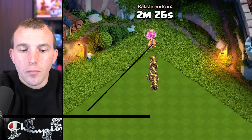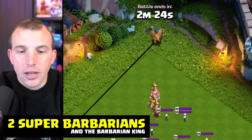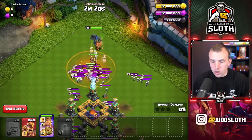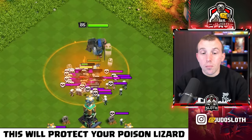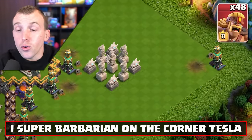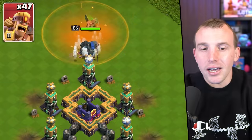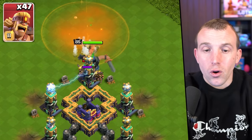Follow up with two super barbarians and then the Barbarian King. As the skeletons get to the barbarians, place the poison spell on top of them — this will help to protect your poison lizard. Just before you forget, send one super barbarian to the right, because I always forget about that Tesla.